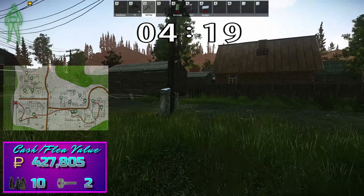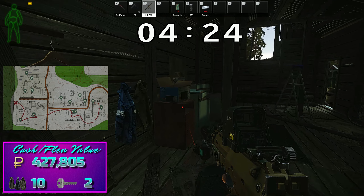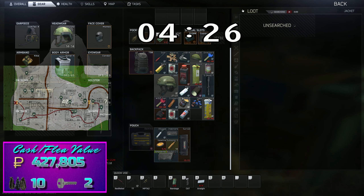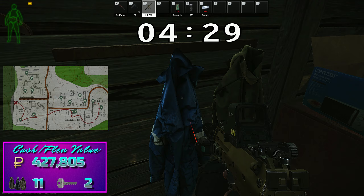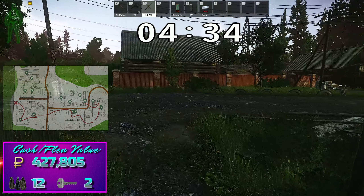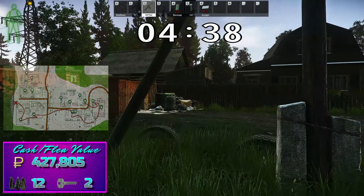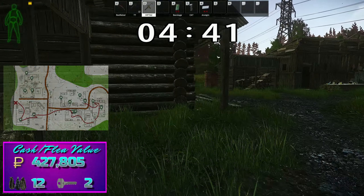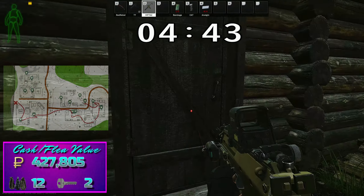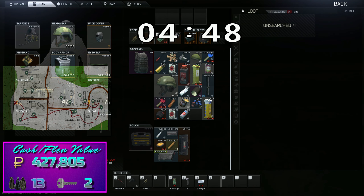There are two jackets in this shed and we're going to rotate back to get the jacket we missed. This added a significant portion of time to our overall loot run, but when you see that we still finish in under 10 minutes from start to extract, it just reiterates how good this run is. We're already up to approximately 430,000 rubles in cash value, in addition to all the keys you'll find. This is a great run for early wipe because of so many junk items along the route.